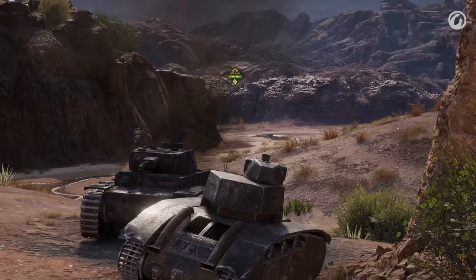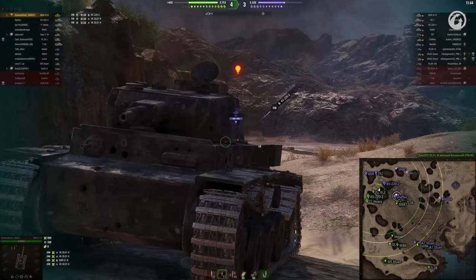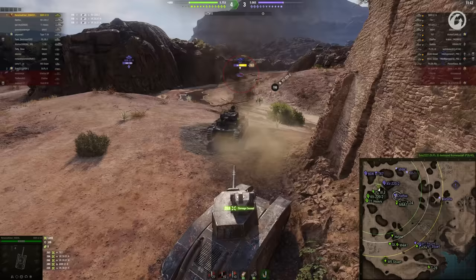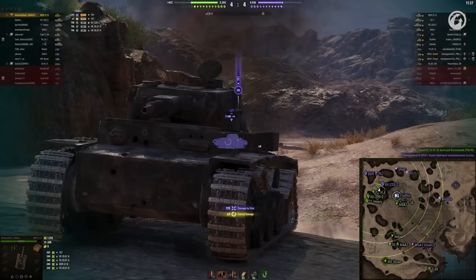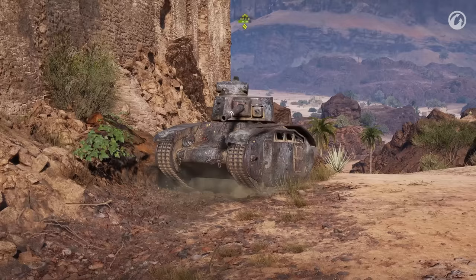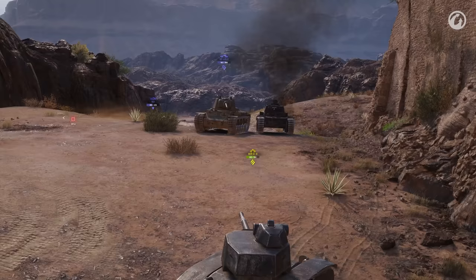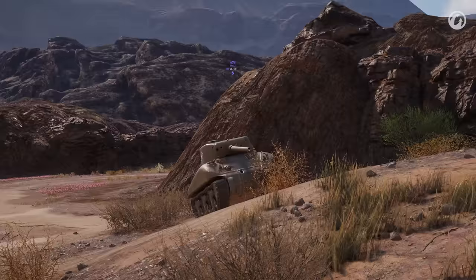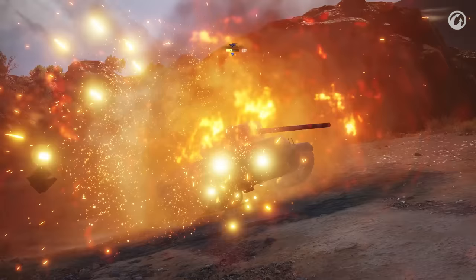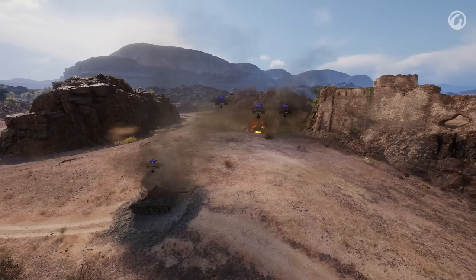Come on, T67, don't be shy! That is more than half of the HP of a tier 5 TD gone in just one shot. Unfortunately the gun is indeed the only saving grace of this tank, as the armour is adequate at best, while the cupola sticks out like an arty in a swimming competition. But despite all the odds, John manages to solo four enemy tanks to secure the north-western flank!